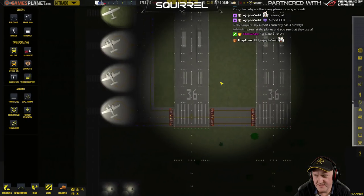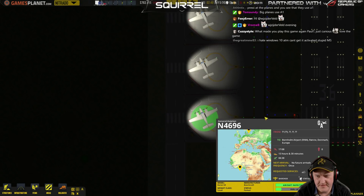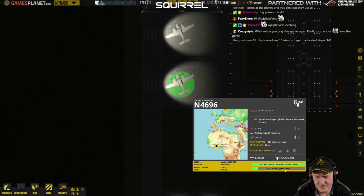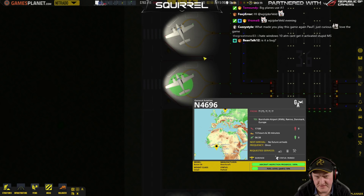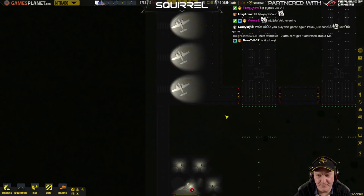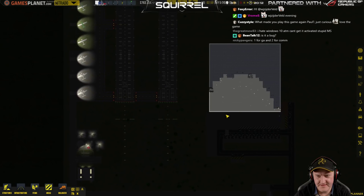Press on the planes and you will see that they use A1. Fuel level Jet A1 10%. Is that what you mean? Is there a bug? I don't know. It's not supposed to use A1, I don't think.